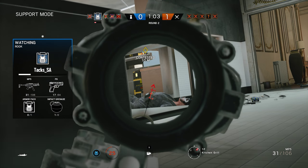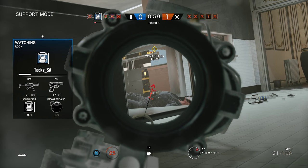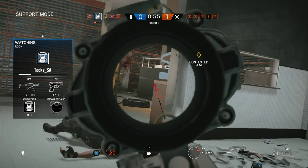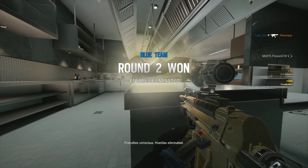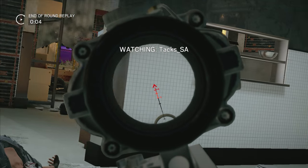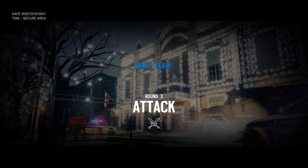You might be able to surprise her if you shoot through that window you're looking at, but it might not work. Nice! It did work, good job. Looks like she was trying to look at you through that too — you got her first.